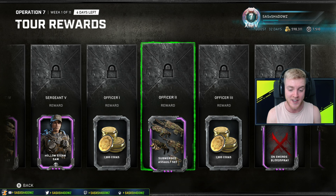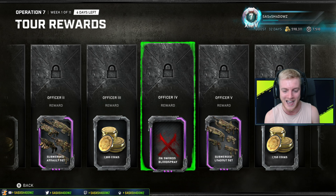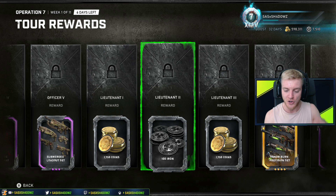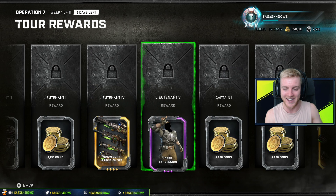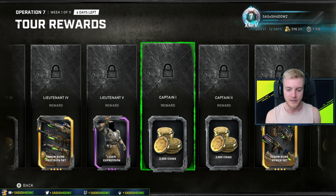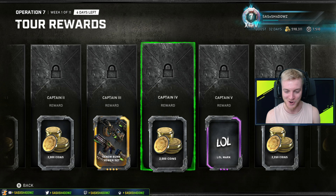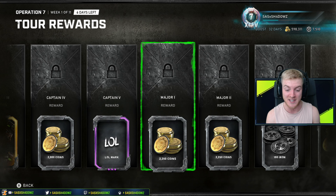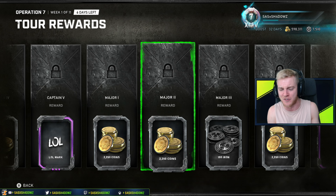Moving forward, we've got 1500 Gears Coins, the Submerge Assault Set, 1500 Gears Coins, the On-Sword Blood Spray - okay, not bad. We've got the Submerge Loadout Set, 750 Gears Coins, 100 Iron, 1750 Gears Coins, the Venom Burn Precision Set, the 'Take the Air, Loser' expression - a little bit toxic - 2000 coins, the Venom Burn Power Set, 2000 coins, and the LOL mark. I've noticed there's a lot of currency in this Tour of Duty.